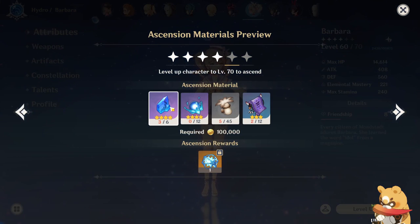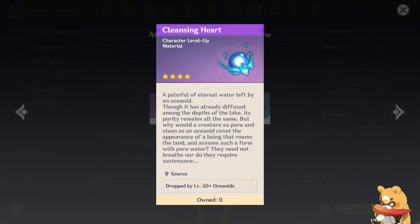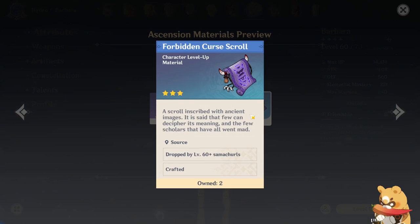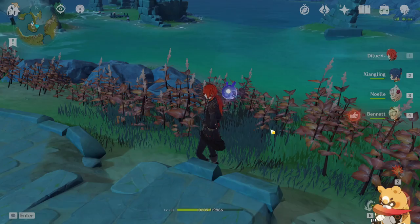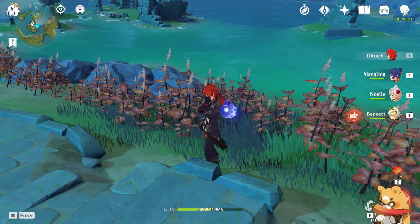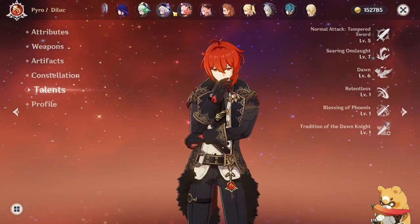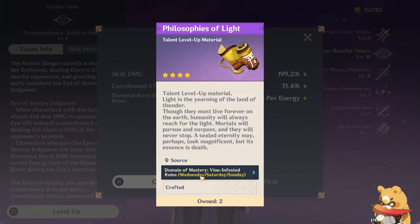Ascending a character raises their level cap, and whether you can ascend is based on your adventure rank. To ascend a character you need Mora, a common enemy drop, a type of flower, an elemental gem, and a boss drop. You can click any material in your menu to be told where to find it. You also receive an acquaint fate on a character's first, third, and fifth ascension. A character's talents are their abilities and can be leveled up using an enemy drop and a talent book obtained from certain domains; how far you can level them is determined by their ascension level.